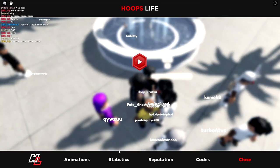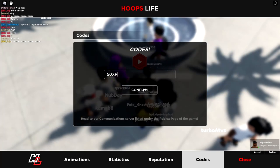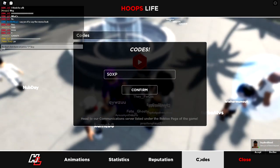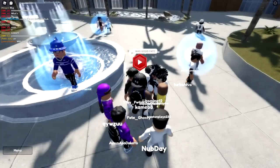If you go to the menu and go to codes, you can type '50XP' and confirm — code redeemed. So now you should have 50 XP, which if you're like the first one you could get like a third of a rep.